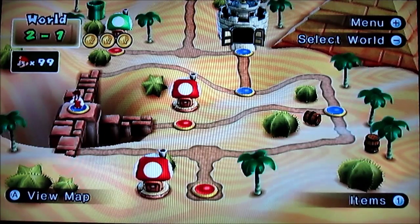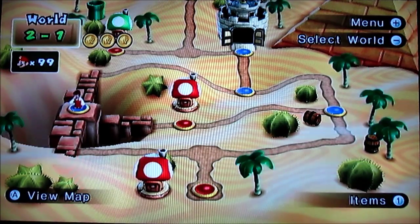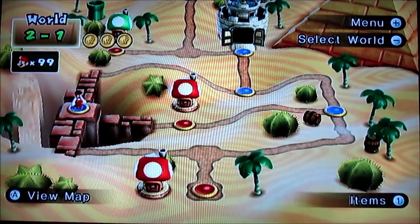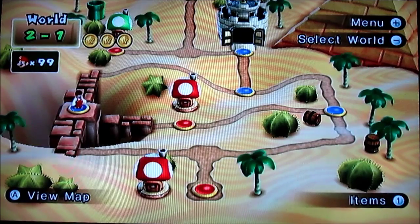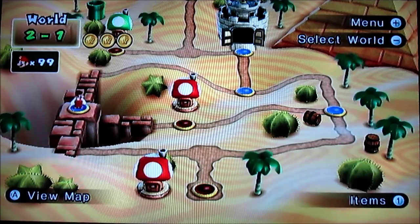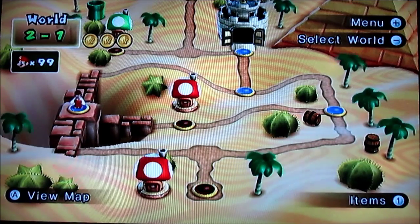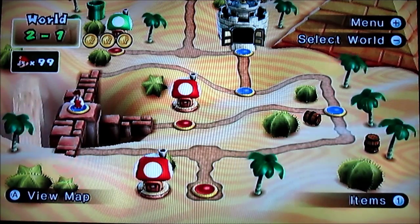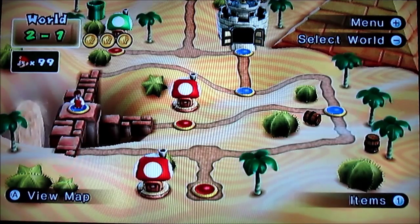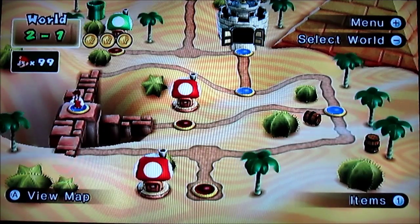This is Luigi Rocks 2014, back with some more New Super Mario Bros. Wii, part four. One thing I should mention about the capture toad levels: the way you find toad is you listen to the sound of his voice when he's yelling out 'help' or whatever. If he's nearby, you'll know he's going to be found in one of those little question mark blocks, basically by the sound of his voice.